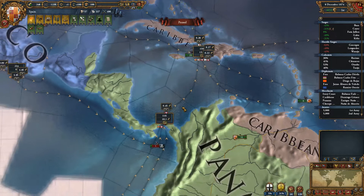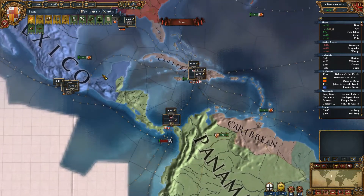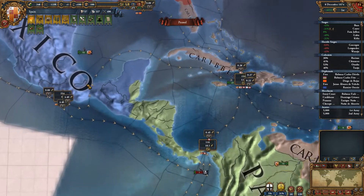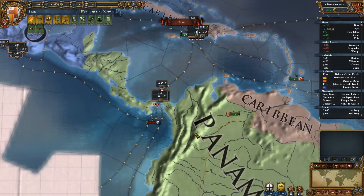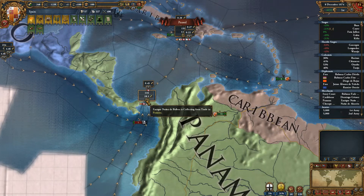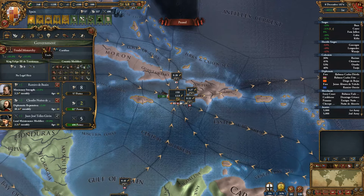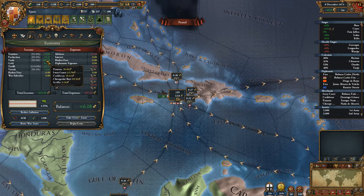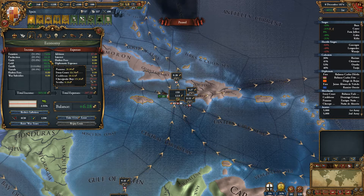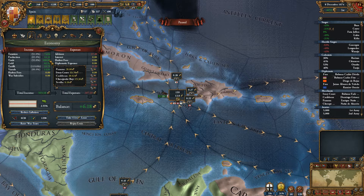I'll be taking the Caribbean node here, the Mexico one or the Panama and Mexico. I don't actually have to steer trade from them. I could just as well leave Panama, because as you can see, the only way the Panama trade goes is straight to the Caribbean. Let me take a quick look at how much money I'm making in trade — a hundred ducats a month. That is not bad at all. So as you can see: Panama, Ivory Coast, Caribbean, Chesapeake Bay, and Sevilla.